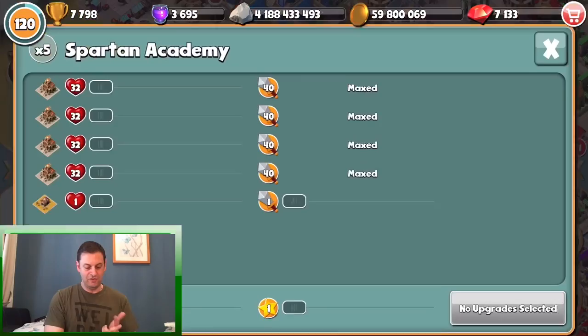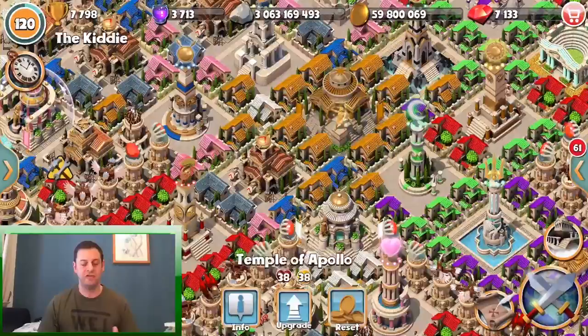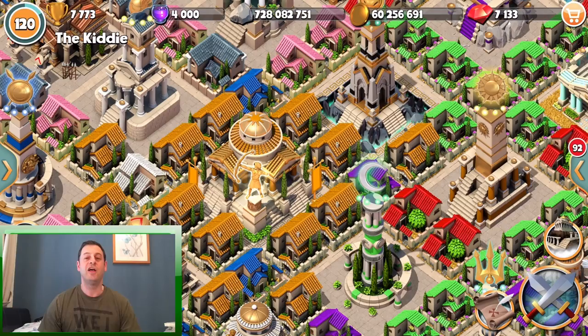The troops you can use are skeletons, fish guys, hero warriors, spartans, and acolytes. I would suggest using skeletons - I pretty much always use skeletons regardless of the base because you know they can't be charmed and they will just go in there and get the job done. Do not use charmable troops if that Aphrodite tower is up - you've been warned, don't do it.